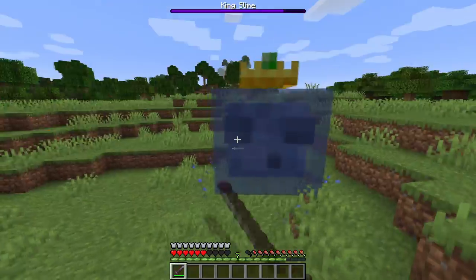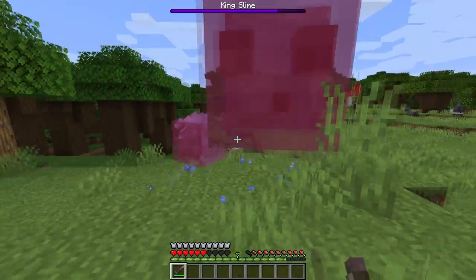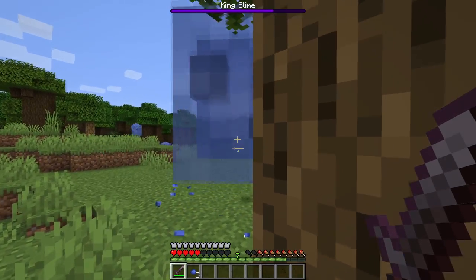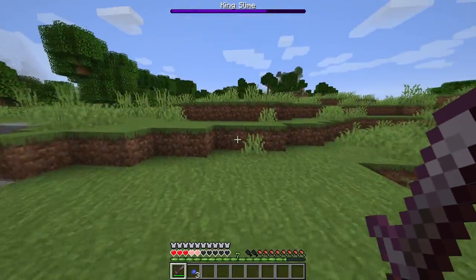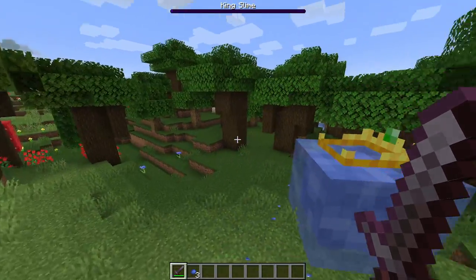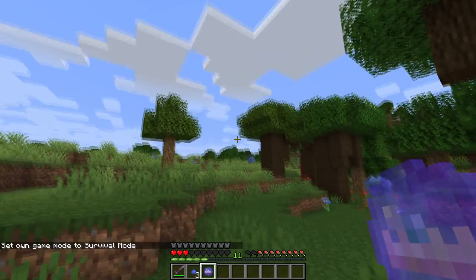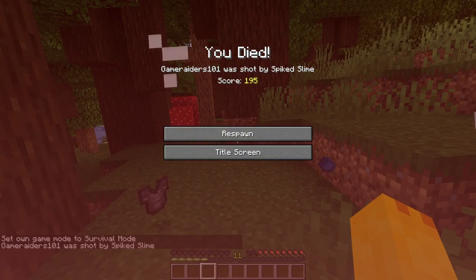The King Slime isn't that hard in Terraria either, but it might be a little harder in Minecraft since you have fewer projectile weapon choices — just a bow, crossbow, or trident. He's cheesable too. The only thing I notice is he doesn't shrink in size as his health drops, but it's not going to be a perfect match. He drops a King Slime Ball — maybe it's just a trophy.